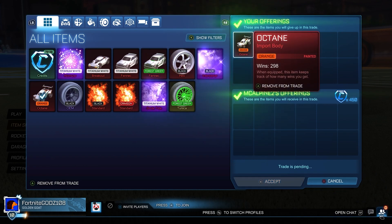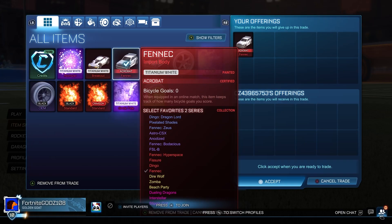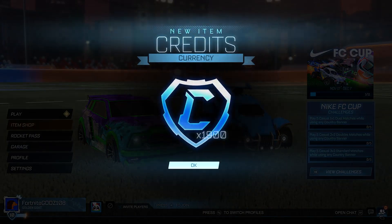We managed to sell the Orange Octane for mid value at 450 credits — bought it for 300, so an easy 150 credits profit. You don't need to trade with more expensive items to get more profit. With White Fennecs I'm getting about 100 credits profit per flip, but with the Orange Octane I made 150 credits profit on an item worth only about 400 credits. You don't need too big an inventory to make a decent amount of profit — you just have to know which items to buy and sell.